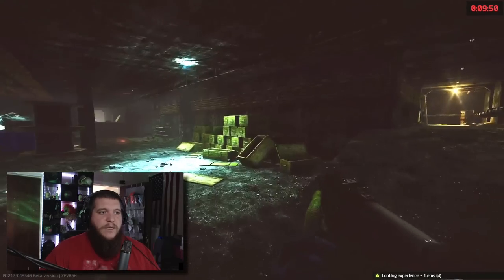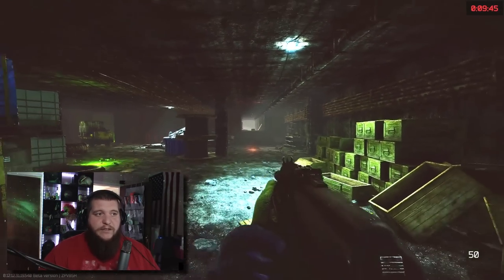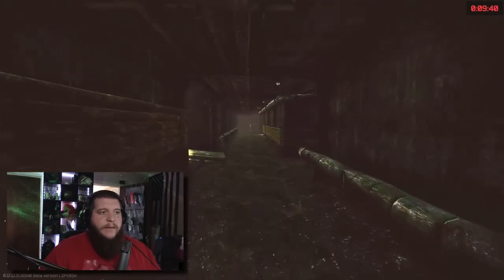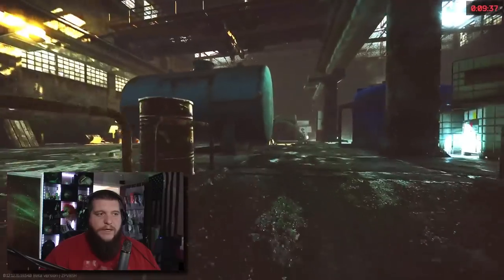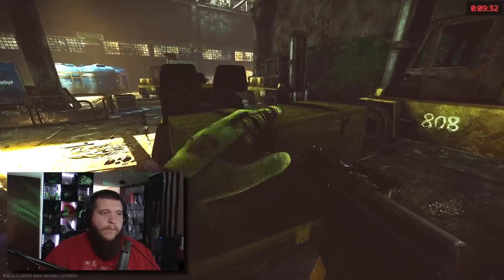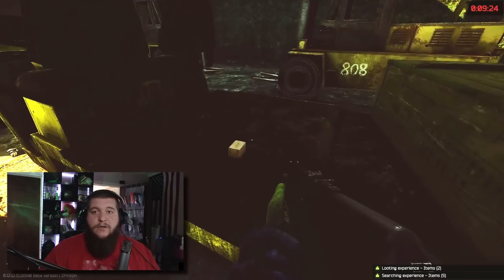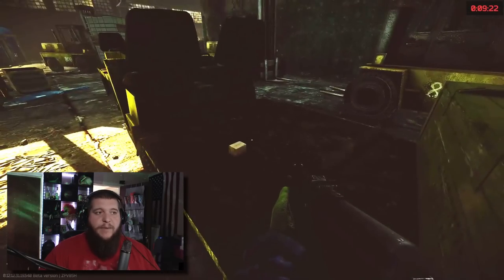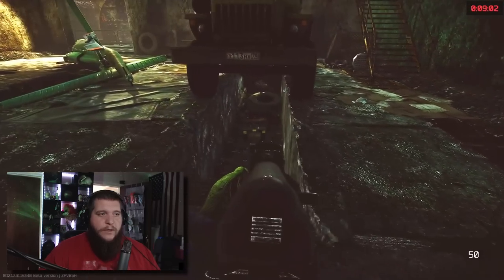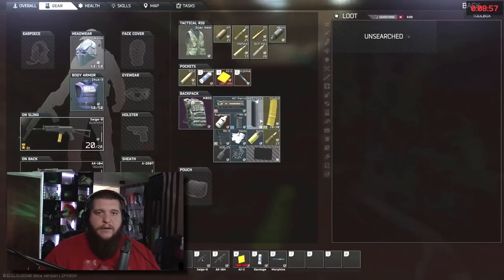Every slot counts for something, so we're not going to leave anything empty — take as much as we can. From here if you're full you can just run over to extract, but I'm going to continue to show you the rest of the loot run. We're going to wrap to the right, double back a little bit, and there's another green box we don't want to miss on these forklifts over here. There can also be some nice ammo that spawns right back here. Then we're going to run over here — down in this little oil change bay is a toolbox. You've got to crouch, just walk down here and grab yourself some tools.